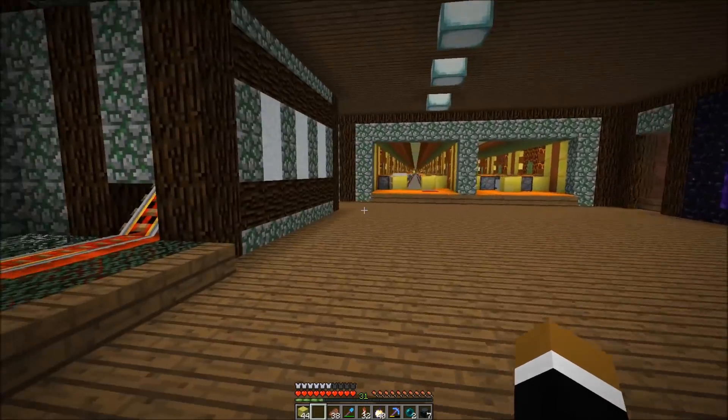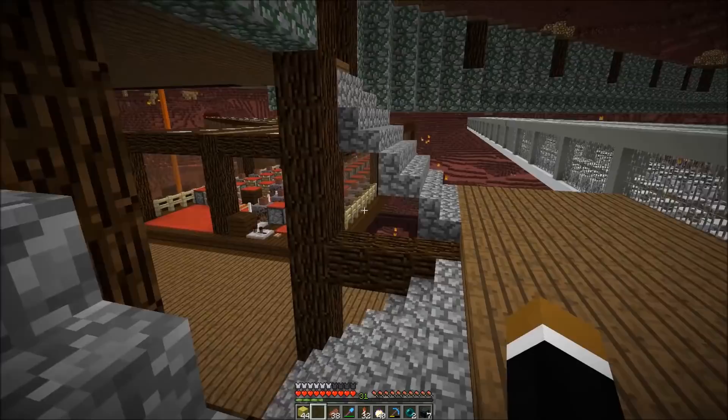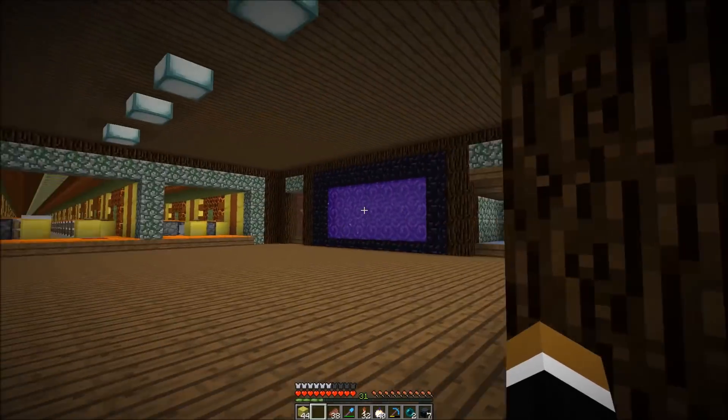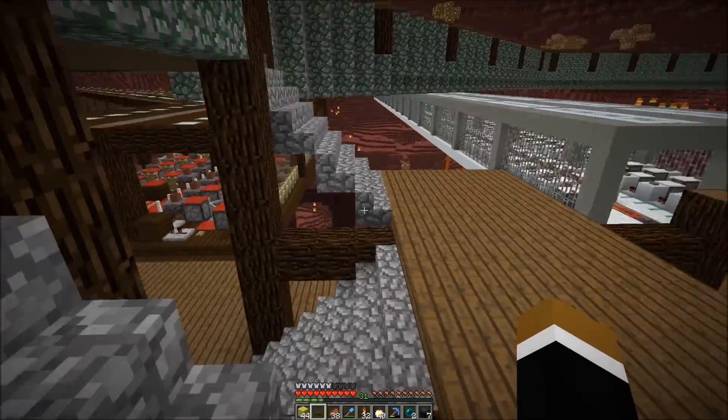We arrived at the mega tiger nether hub, but now we could actually call it the nether hub because there are in total four piston bolt connections — two at the top and two at the bottom. We also started another one we'll talk about later, so it's definitely a mini nether hub by now. There's also a nice tunnel and another portal.